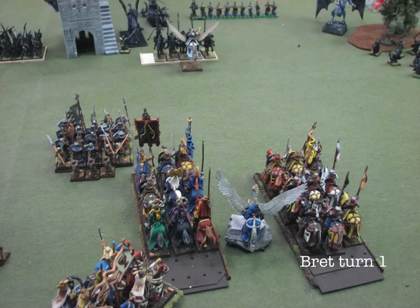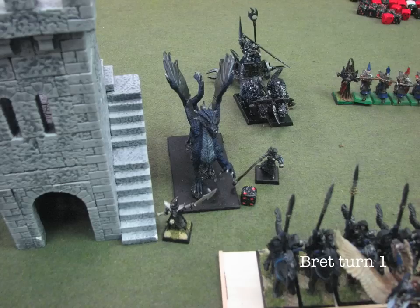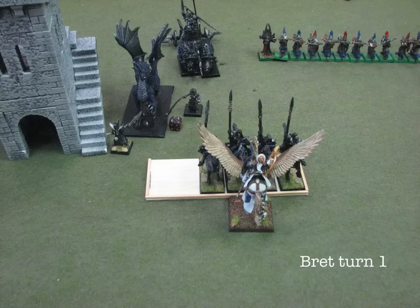Turn one for me: I take the remaining Pegasus Knight and throw him at the Dark Riders in the middle of the table. I move up, angle the Grail Knights over to this side to act as a reserve in case things go badly against the Shades. I use the Fast Cav to try to redirect his Blackguard, and throw my Pegasus Knights around on his flank. I shoot at his Hydra with my Bowmen and do a couple wounds — that was nice. In combat, I kill one Dark Rider and we all hold.